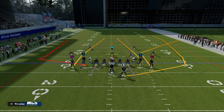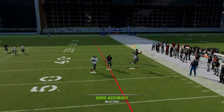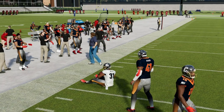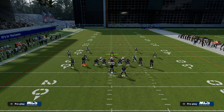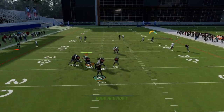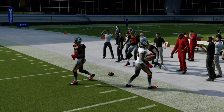The wheel route from the running back will also be really helpful for attacking zone, which we'll get to in a minute. But against man coverage specifically, that quarter route will normally get open if they get that random bump that we love in Madden 23. You'll see this quarter route will get really good separation — just freeform to the sideline, and if they do run man, you have that quarter route over on the sideline.